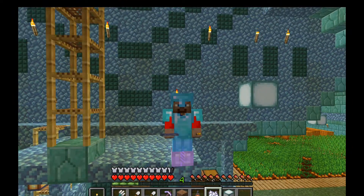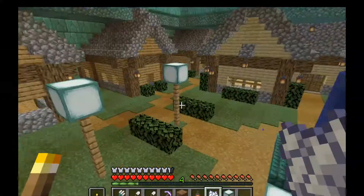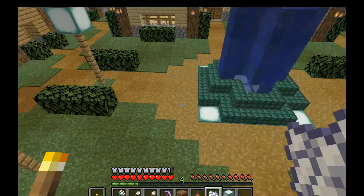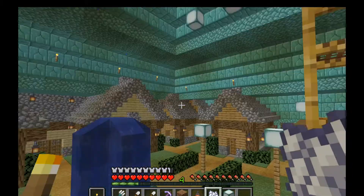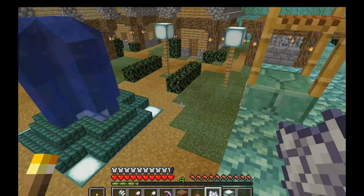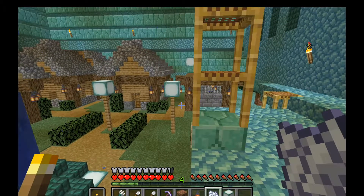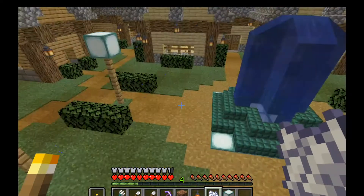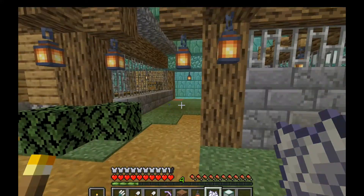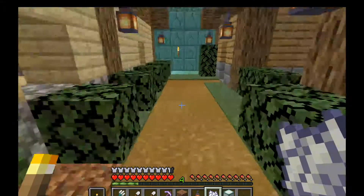We've got one thing left to do before we can consider this series complete. Here's a pro tip: if you're going to do grass, make sure you put it in first. Just before I started on these houses I thought to put in all the grass, so that by the time I was done with the houses the grass would be spreading. There are still a couple in the far reaches that haven't changed yet, but I'm just going to let those go on their own.